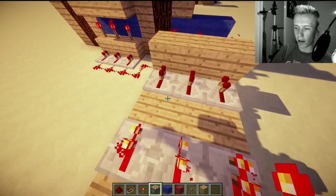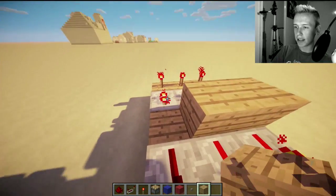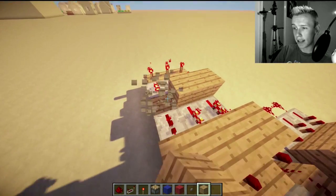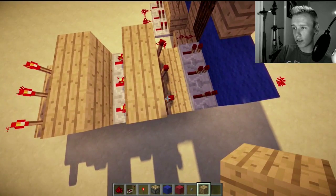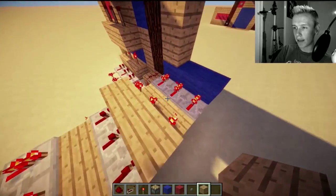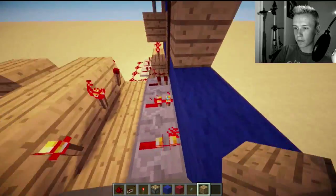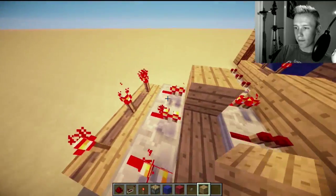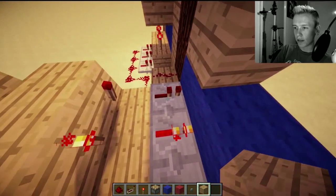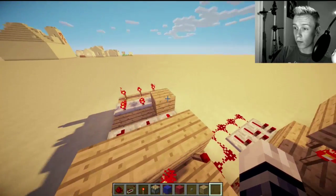And then you want to put some redstone torches. This is how it's going to work: sand slides through here every time that button is pushed, and this allows for the power to travel through the one space block, powering this right here, turning this torch off, allowing this one to come on. So the redstone comes in here, powers through here, allowing this one to come on, turning this torch off, turning this off, and then allowing this to become active again. And that is how the team is scored with one point.